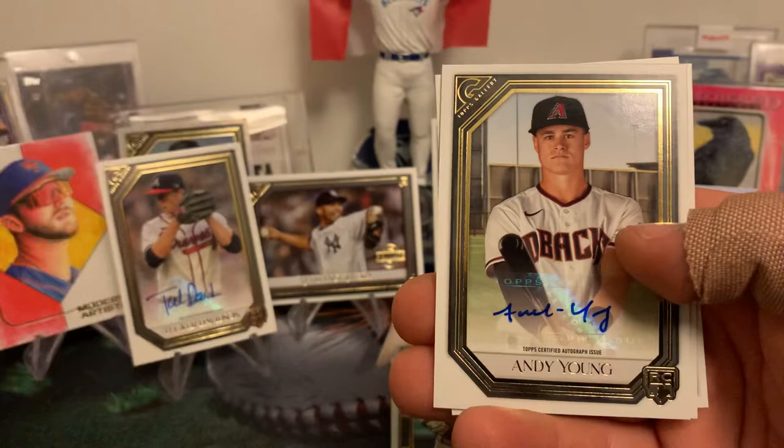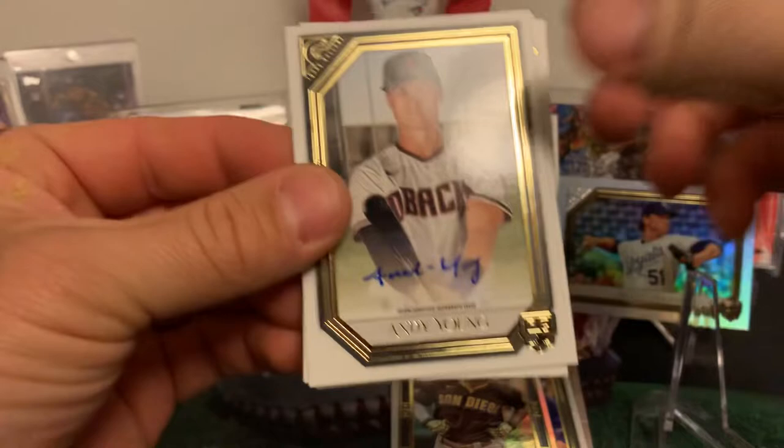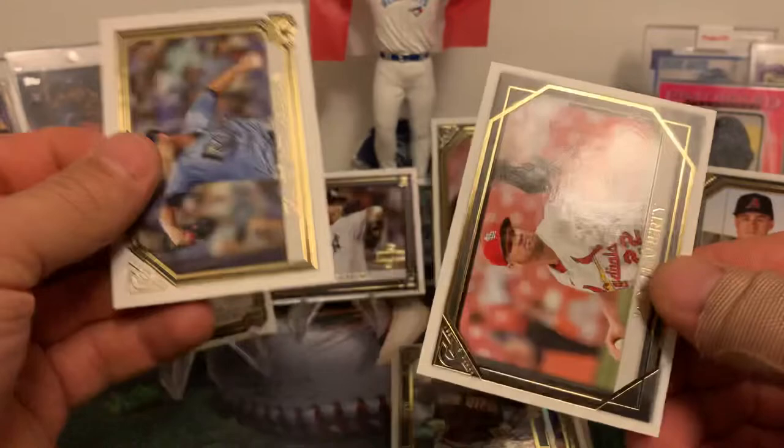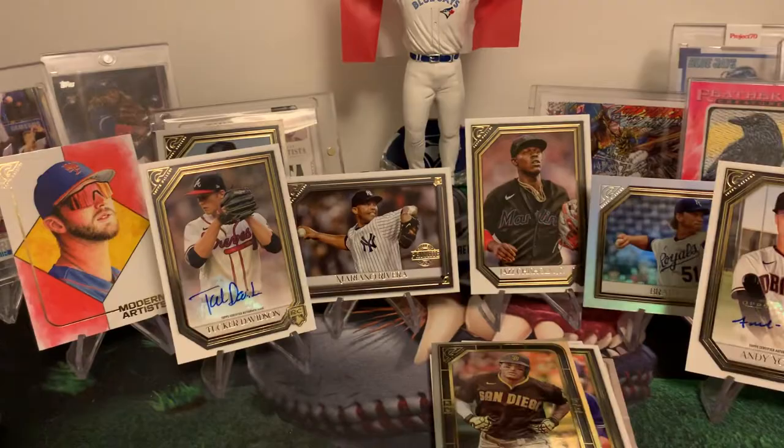Hey, there we go — we've got another rookie auto and it's Andy Young of the D-Backs! Get yourself a stand there, boy. We'll sit him there. We'll recap after. Shea McClanahan and Jack Flaherty. Now I'm just bumping you guys all over — there we go.